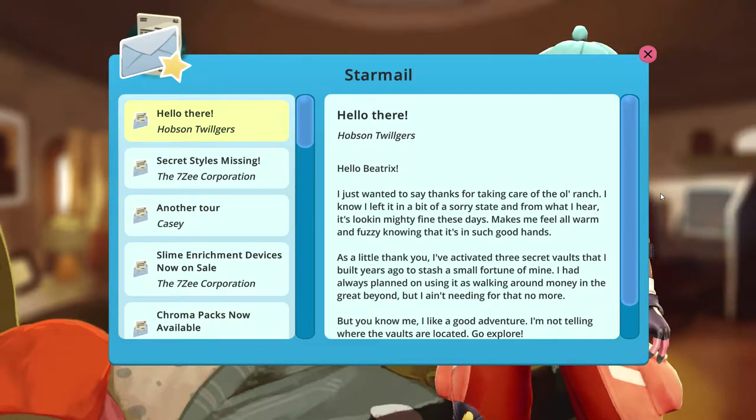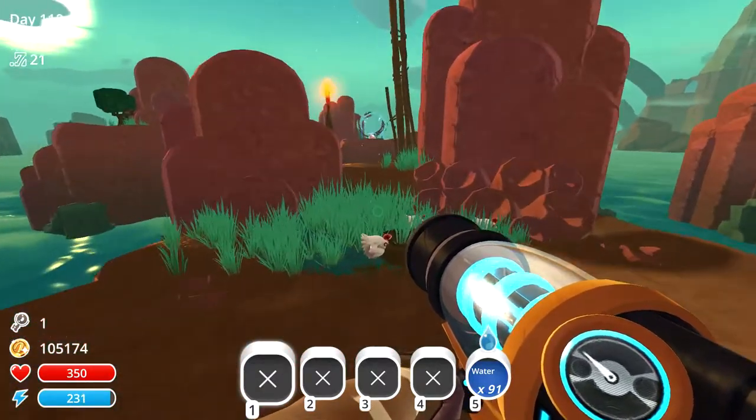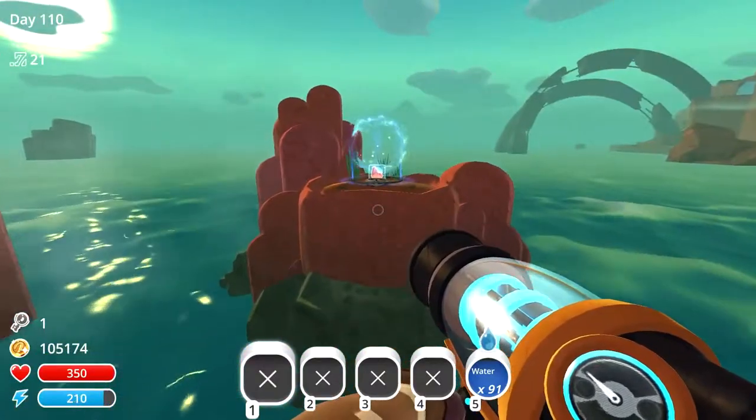For each of these vaults you will need a slime key as well as the treasure cracker MK3. The first vault is located on the Ring Island, so we'll head through the teleporter next.